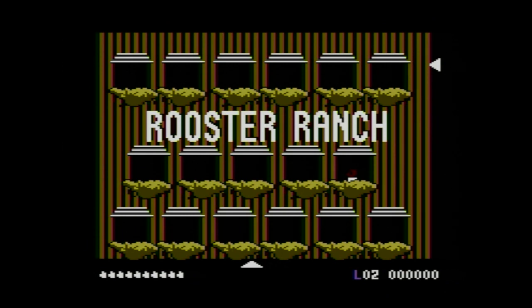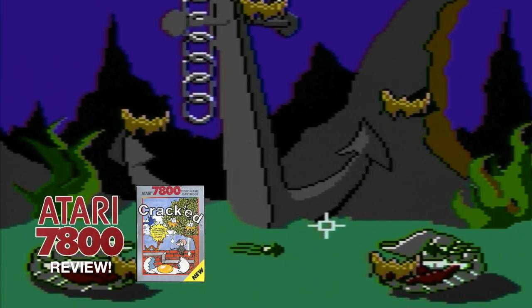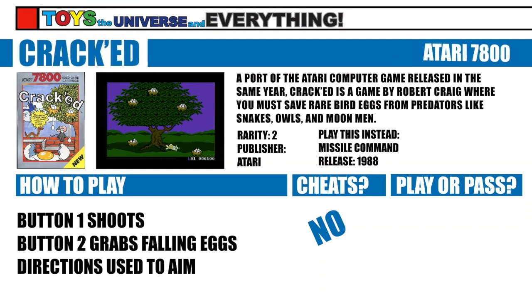Like and subscribe to the channel, hit the notification bell and let's see if Cracked is the game that will make my 7800 explode from shame. Cracked was released in 1988 by Atari because why not? Originally, Cracked was designed by Robert Craig for play on Atari computers and was ported to the 7800 in the same year. In Cracked you are an ornithologist,